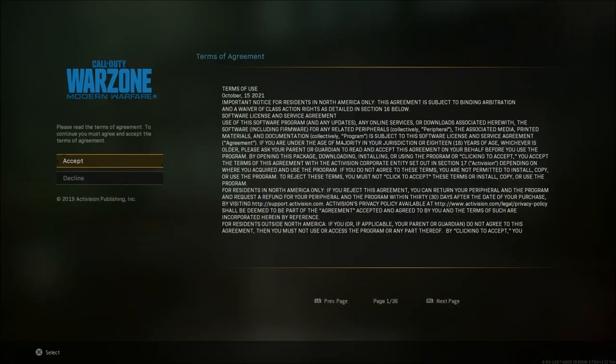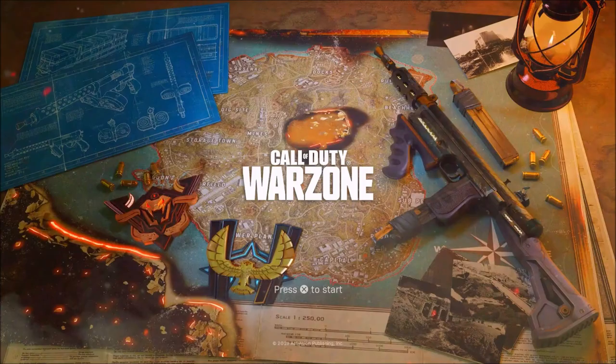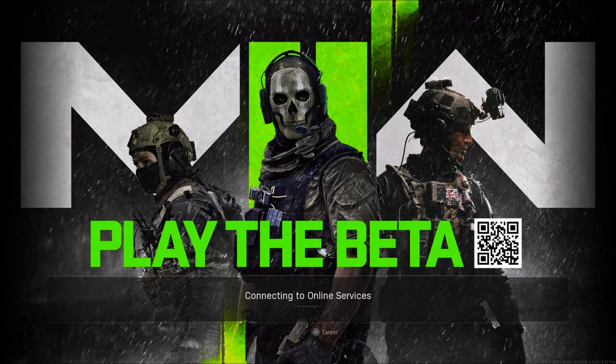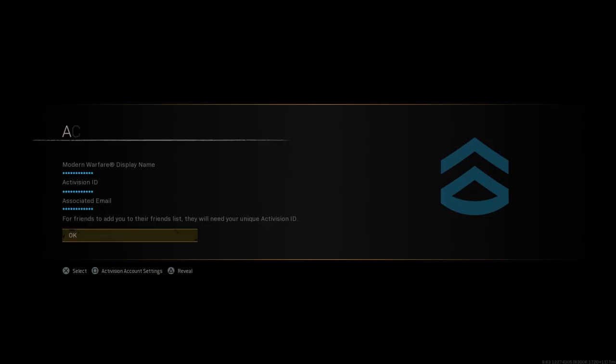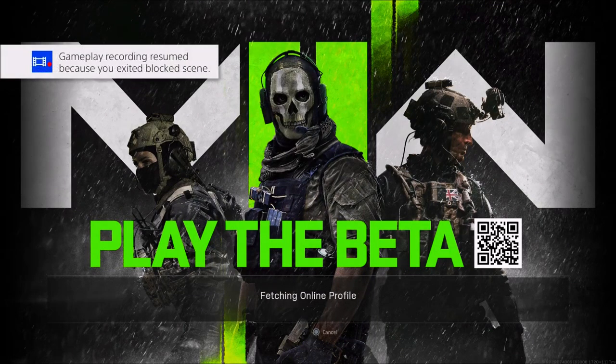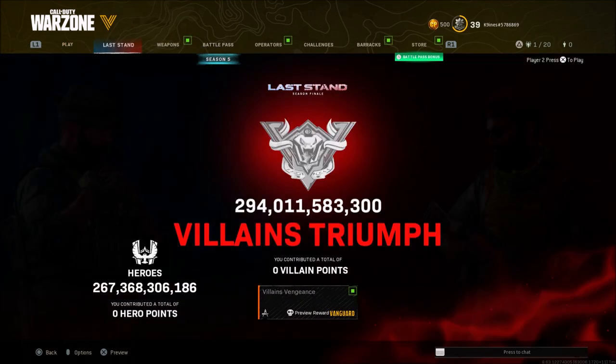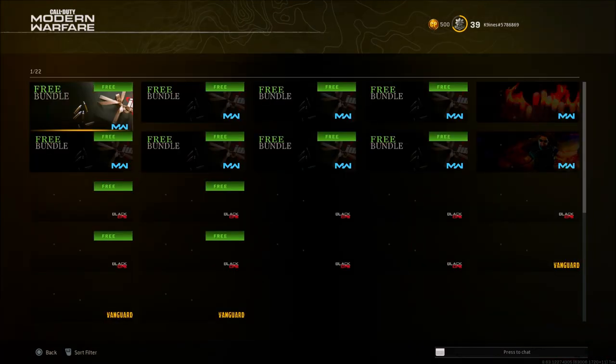Once that's done, you need to move very quickly: use your second controller to back out completely to the main menu, then use your first controller to sign in and click the back button when you see 'connecting to the online service,' then click 'go offline' and hit the button to go back online. For PlayStation players, it will show the setup screen — just get past it and proceed with the steps.